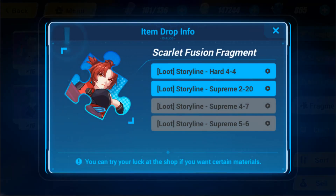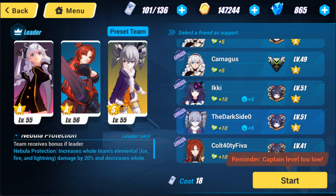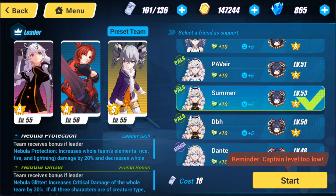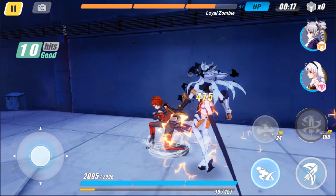My three core Valkyries are Scarlet Fusion, Divine Prayer, and Snowy Sniper. Every day with my energy, I start with Scarlet Fusion usually — it doesn't really matter because I'm planning on farming all of the stages anyway. I'll start with stage 4-4; you can see I've already done two runs here. You just go in there, fight, and you can bring a friend to help speed it along.